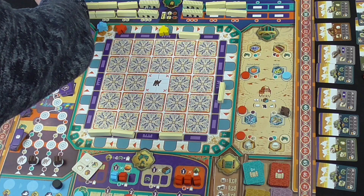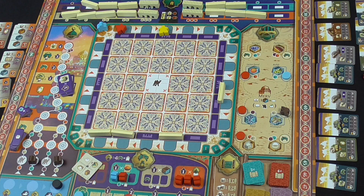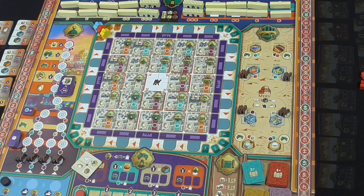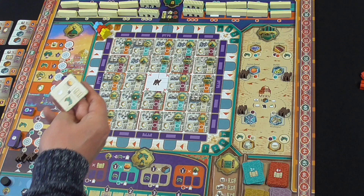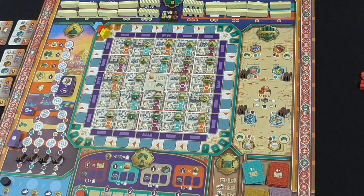We're going to set up the city in a random fashion, so every time you play you get a different combination of city tiles in each row, creating endless replayability. In the centre of the city is this double-sided camel market, which performs different actions depending on which side it's on. We'll just randomly pick a side, and we're almost ready to start playing.